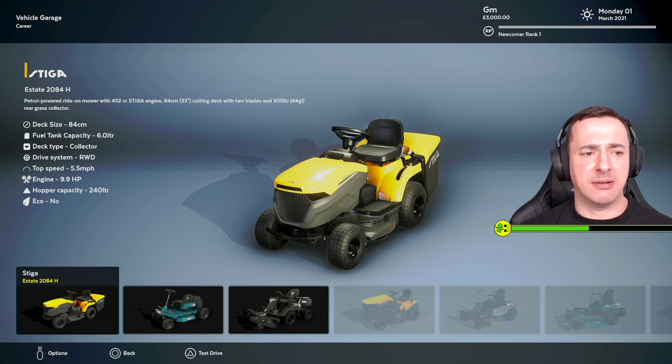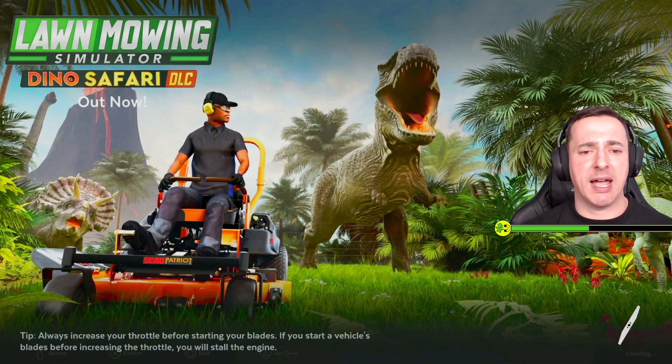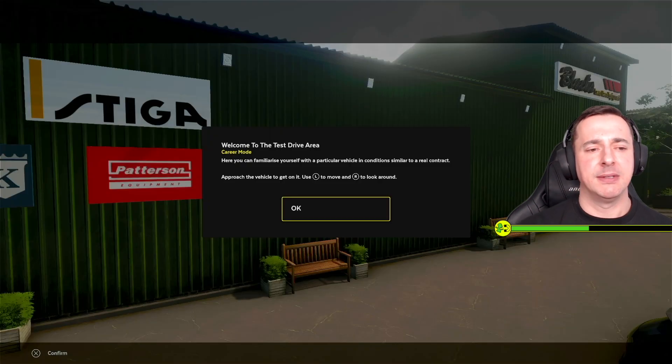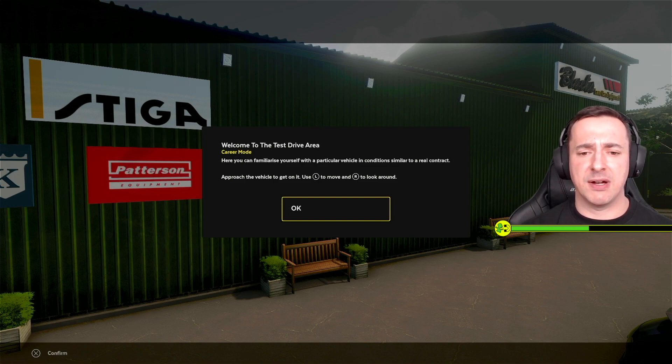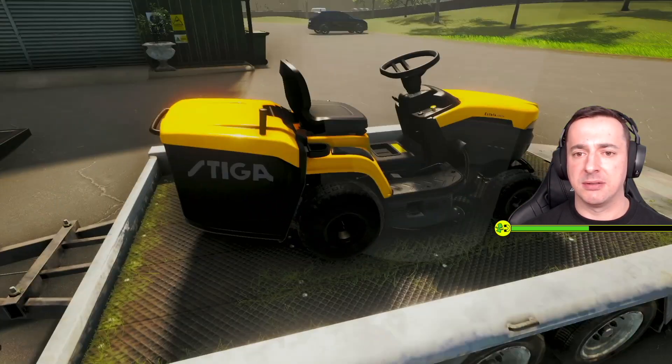Can I just buy it or do I have to test drive it? I've got to test drive it. Why is there a dinosaur there, what's that about? Welcome to the test drive area — here you can familiarize yourself with a particular vehicle in conditions similar to a real contract. Approach the vehicle to get on it.